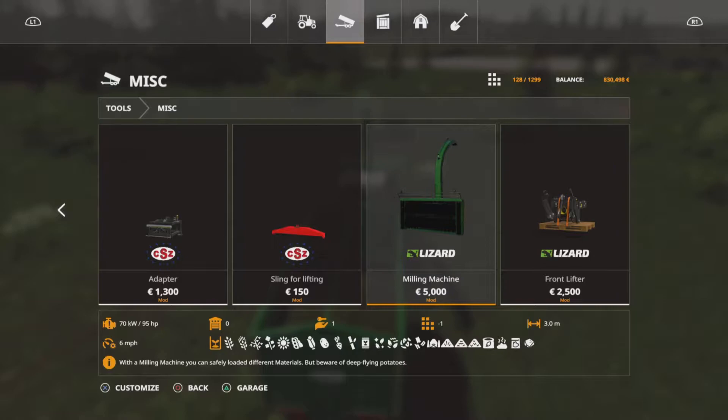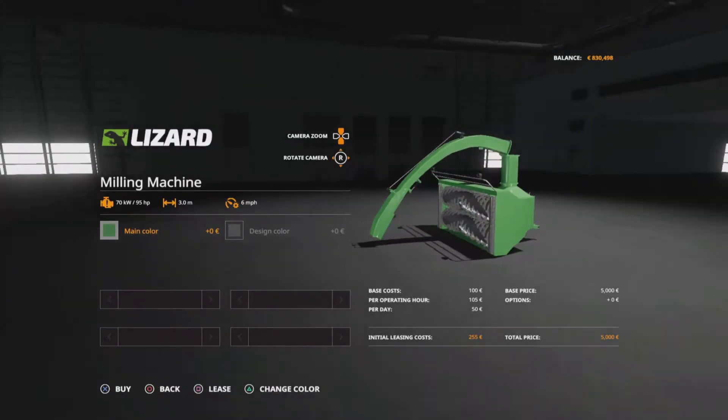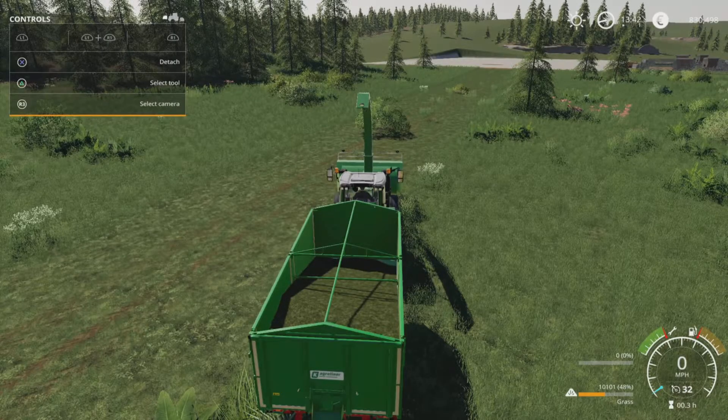It picks up all those things listed at the bottom: potatoes, sugar beet, everything, pig food, fertiliser, lime. You've got a few different options for changing the main colour and the design colour. That's number two on my list: the Miller Machine by ChrisU70.